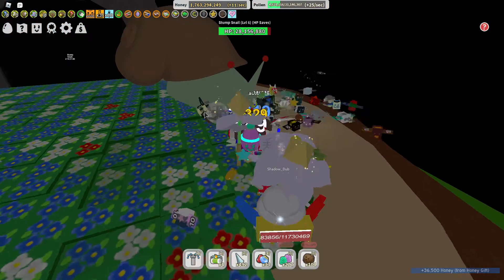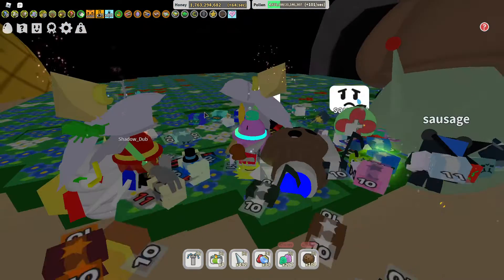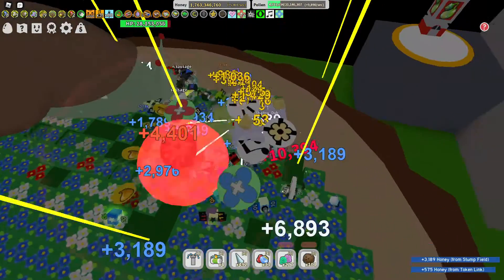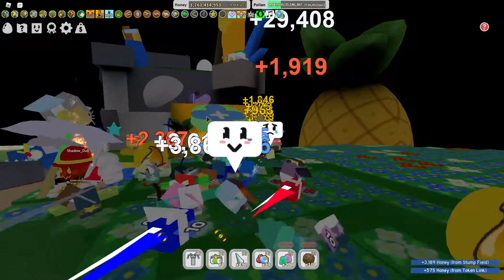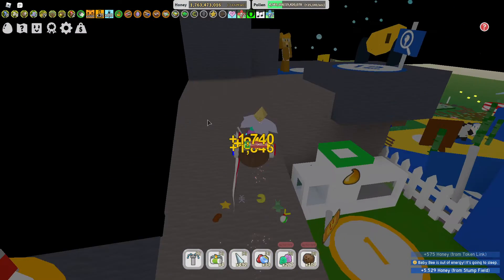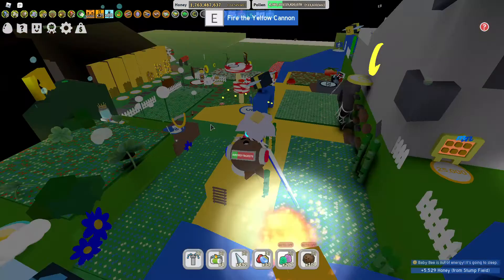How can this happen? Like, he doesn't even have any light blue guard or light red guard. I think my friend Vlad the Cool up there has something to do about it, because I think he has like a light blue guard, I'm pretty sure. Let me go check.